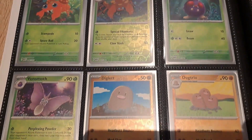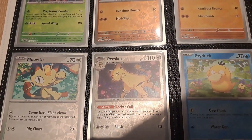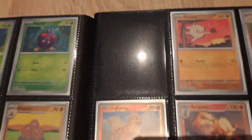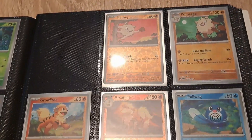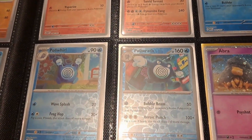We have Parasect, Venonat, Dugtrio, Persian, Psyduck. Goldeen is also on the way, along with Mankey, Arcanine, and all the Polliwag line.